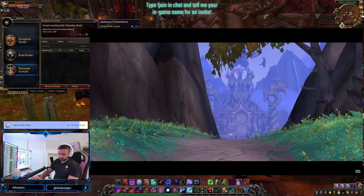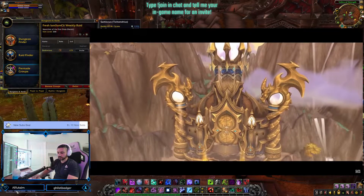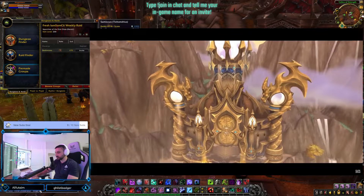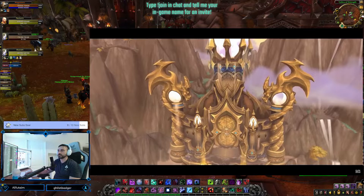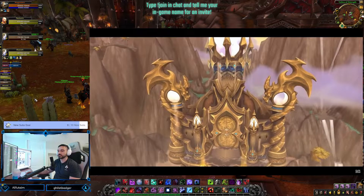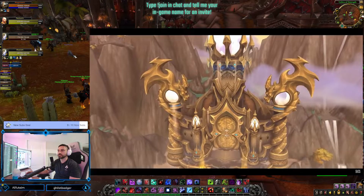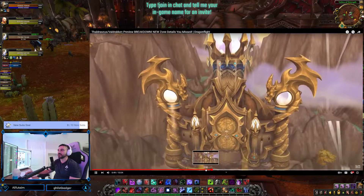We move on to the Bronze Dragonflight area of Thaldrassus, which is really cool. You get a shot of what looks like doorways, and then an overhead shot of the gate of the Bronze Dragonflight area. This building is absolutely awesome — the dragons on the left and right of the door and the design on the door itself look really cool. The devs in the video were talking about an adventure here and diving into the history of the Dragons.